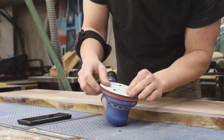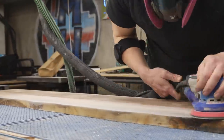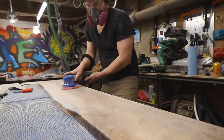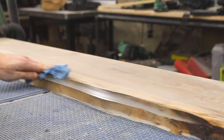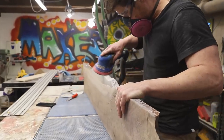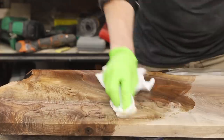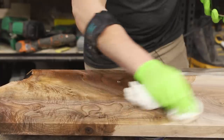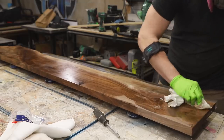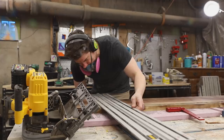I gave the slab a quick sanding and applied one coat of sealer. While it might seem odd to apply sealer before cutting the table legs from the slab, I'll explain the benefits of doing this preliminary finish in a moment.